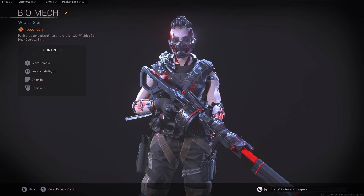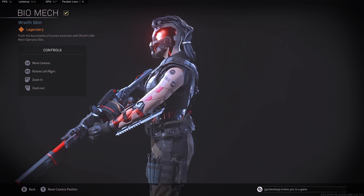Hey, what's up guys. For today's video we're doing yet another bundle review. This one is a Cold War bundle called the Data Overlord bundle. It comes with a pretty sick looking skin for Wraith, a mastercraft for the Street Sweeper shotgun, and then a regular blueprint with tracers for the OTS9. What you're seeing on screen right now is the Biomech outfit that you get for Wraith — this one actually looks pretty sick.